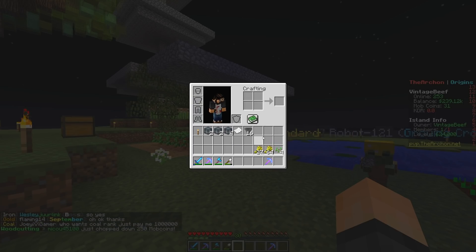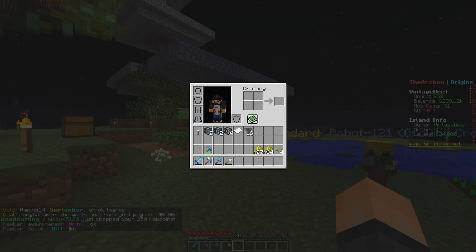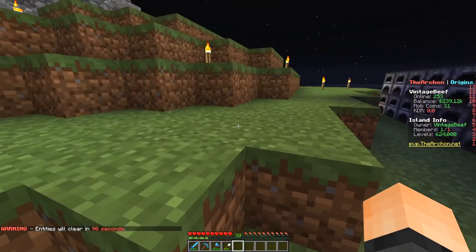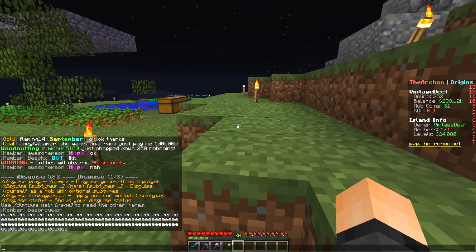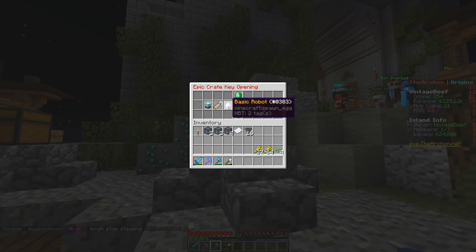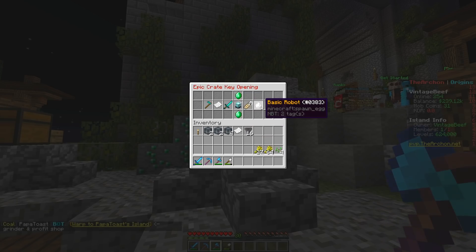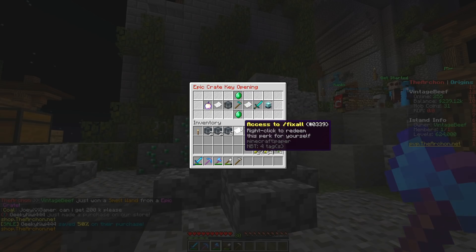Slash disguise. How do I? Disguise yourself as a player. Oh, that's not the thing. But I do have three epic crate keys — might as well use those now. Rolling for your prize — your prize will land next to this emerald. I was hoping... what was that? It was a robot. A smelt wand. That could come in handy with the transformer gems that I got. Let's open the next one — silverfish smelt, pigman spawners. I like the cell chests — if I can get another one of those that'd be great. A condense wand.